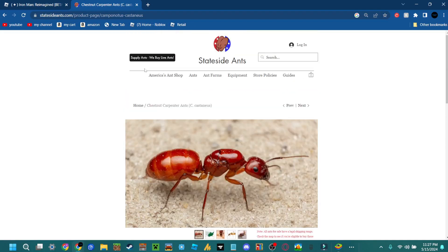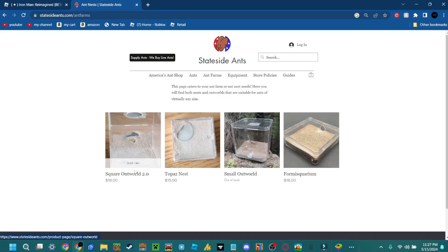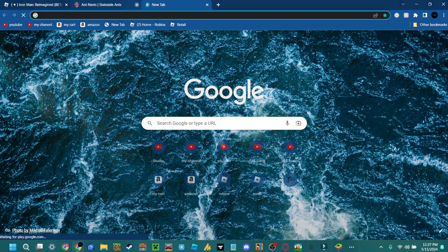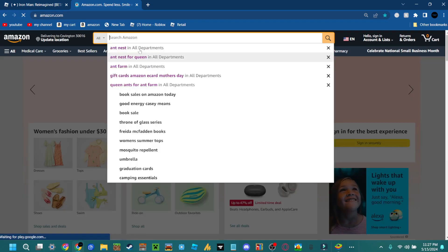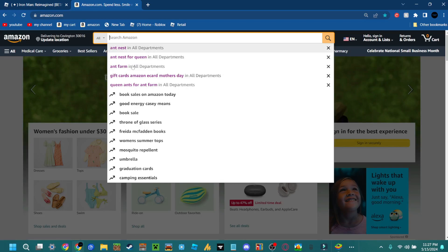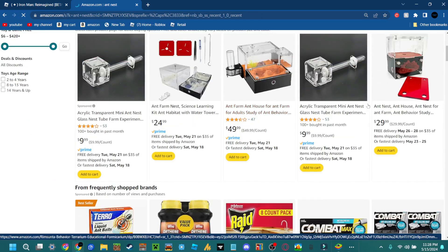We're going to look for ant farms you can put your queen ant or colony in — there's the Topaz Square Outworld 2.0 and Formic options. If you want to find a lot of ant farms, just look on Amazon — Amazon has tons. I looked for a long time on Amazon for ant farms because I wanted to be prepared when I get a queen ant. You can search 'ant nest for queen' or 'ant farm' or 'queen ants for ant farm.'